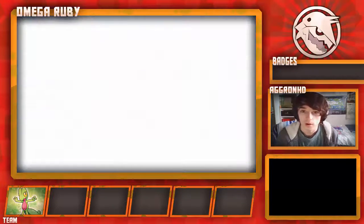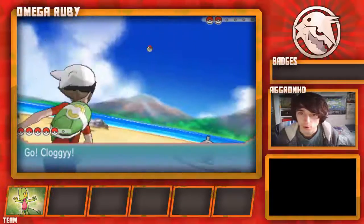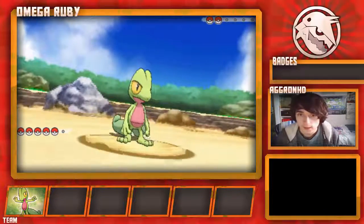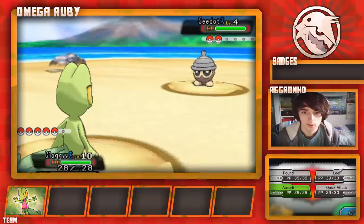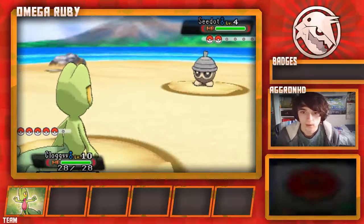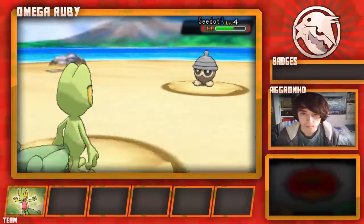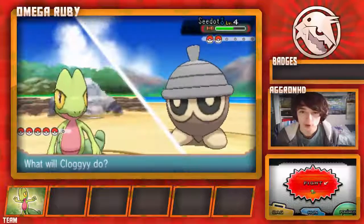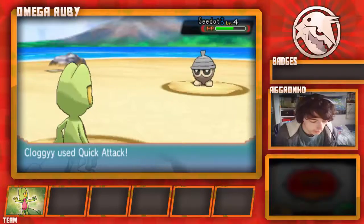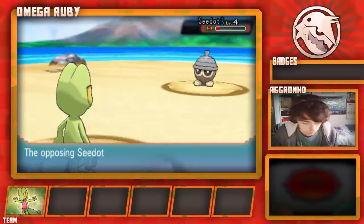This guy's got a Seedot — let's go Treecko. We'll be getting the EXP Share soon. Our team... I mean, I'm going to try and catch one of the Pokemon I want for my team this episode. It's going to be cool. I really want to try and get some egg moves on it — I'm going to need to look up what egg moves this Pokemon can learn.